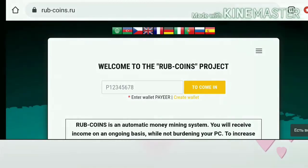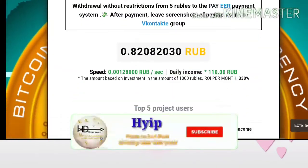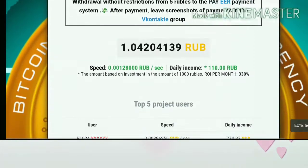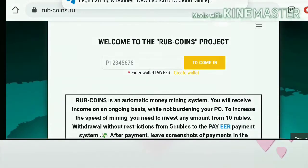I just clicked the British flag and it automatically changed to English. In this video we are clearly going to discuss how to start with this site. I am also going to show you a live withdrawal proof of 62 rubles from this site, and explain how to make a deposit to increase your mining speed.